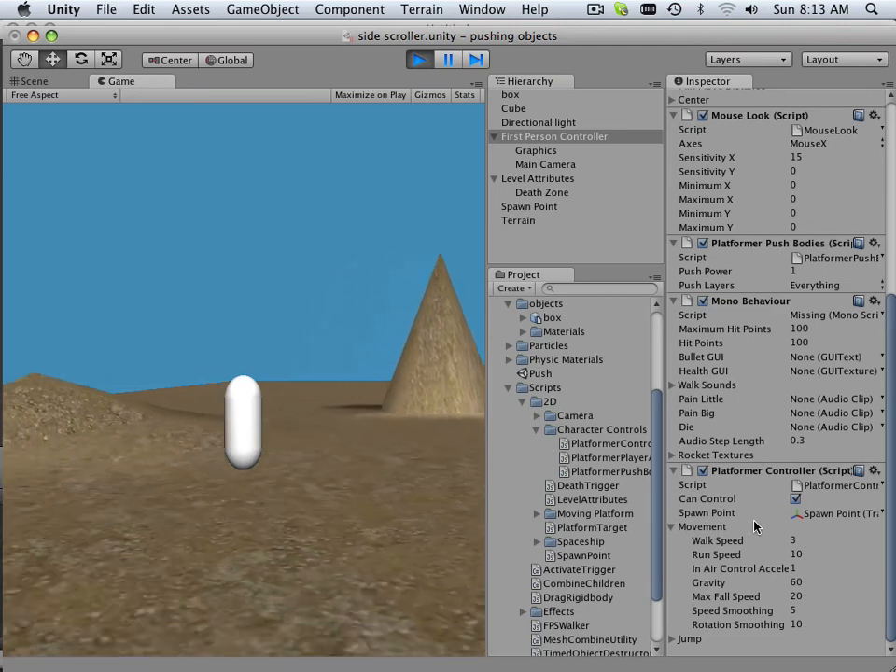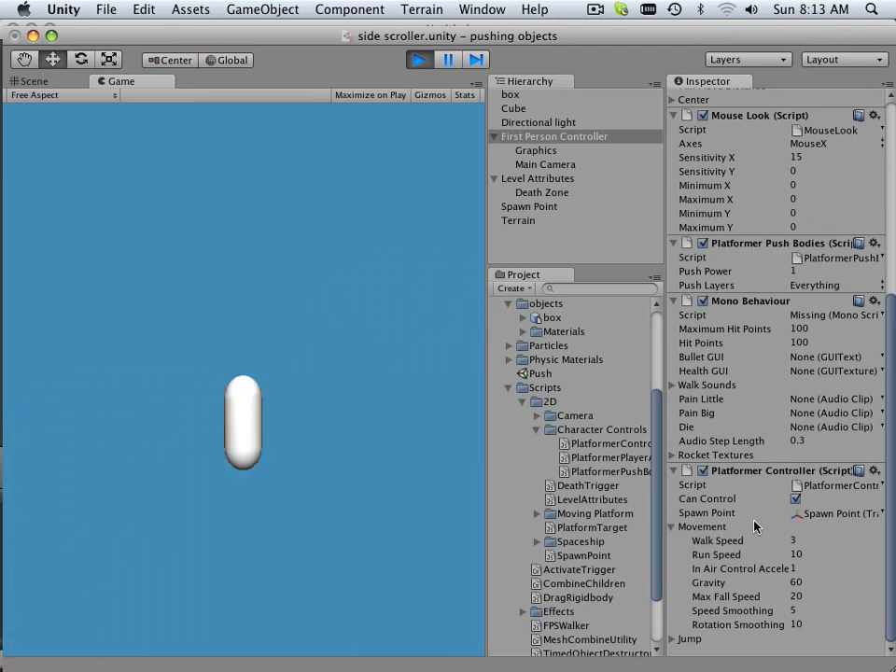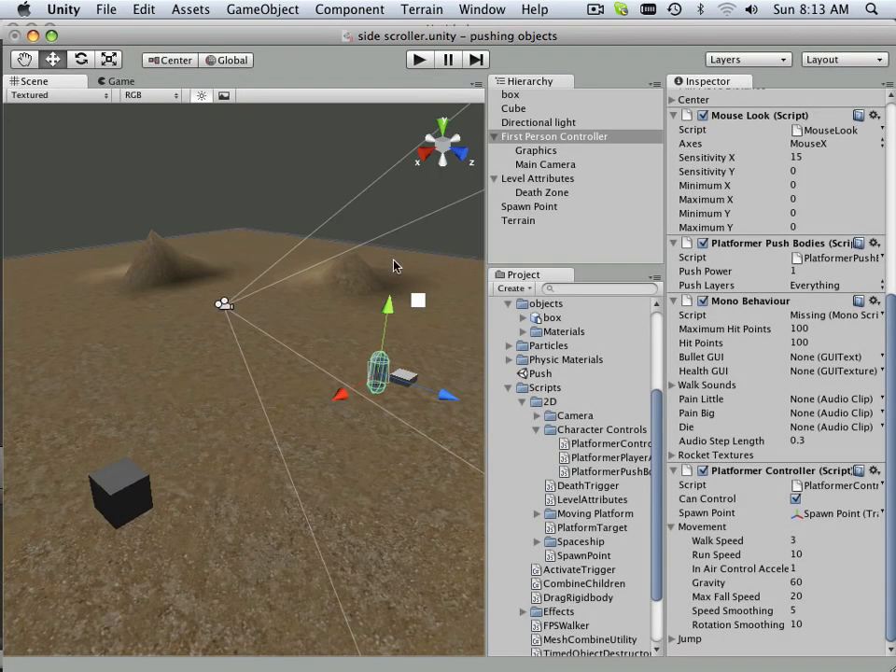Right now I can't die. I can go over to the little world and I can fall off — and I fall off forever. So that's my next objective: to figure out the kill zone in the next video. Let's go.